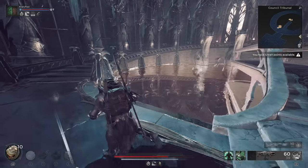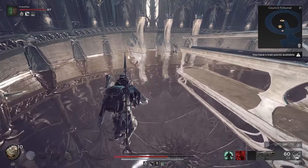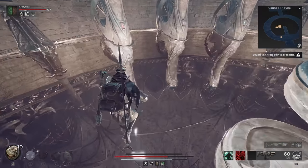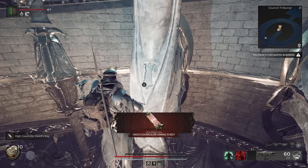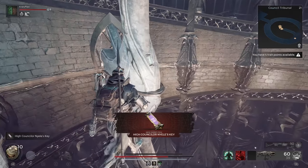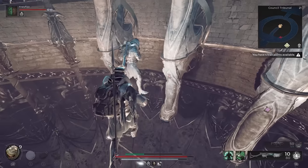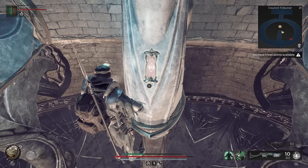There, we'll need to complete a puzzle. Find and grab the three Council Member keys from the bottom of their chairs. Next, properly replace the keys so that each matches the color of its reflection in the pool of water. From left to right, it should be green, red, and purple.